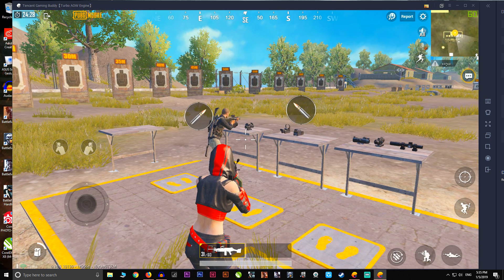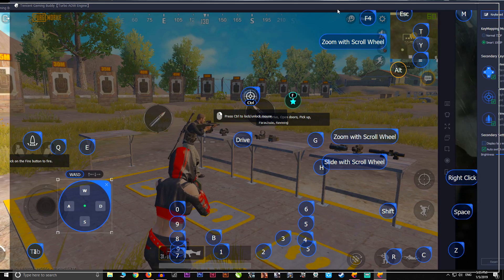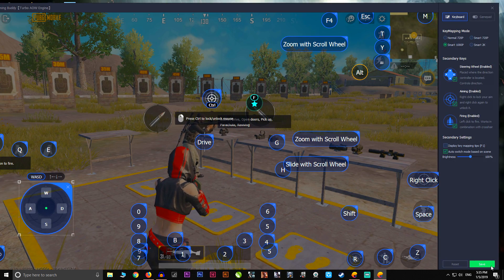Now on my mouse I'm clicking the left button to shoot but my character doesn't shoot — that's because I customized the HUD. If you go to the key mapping option on Tencent Gaming Buddy, you can see there is no fire button mapped there, which is why it's not working.